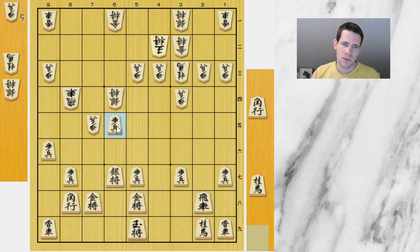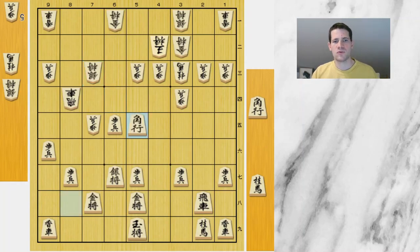Fuji drops another pawn. If you take, there's probably just a bishop drop to 7c which is super annoying, attacking everything, and next move bishop promotes. So Hirose is basically forced to go back with a silver. Fuji continues the attack with bishop move to 5e — not a move I would have immediately considered, but super strong. Now there is a lot of pressure on this diagonal.